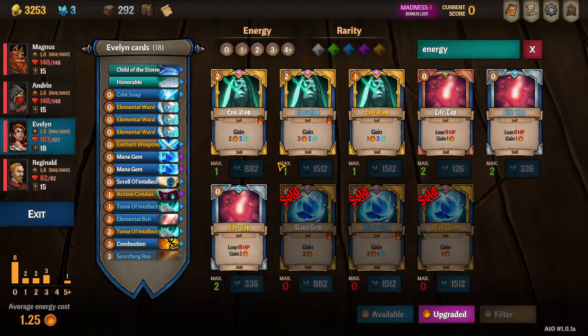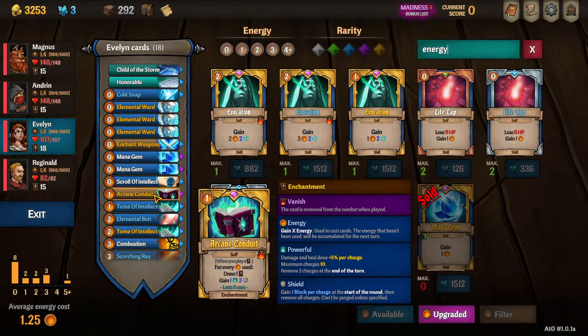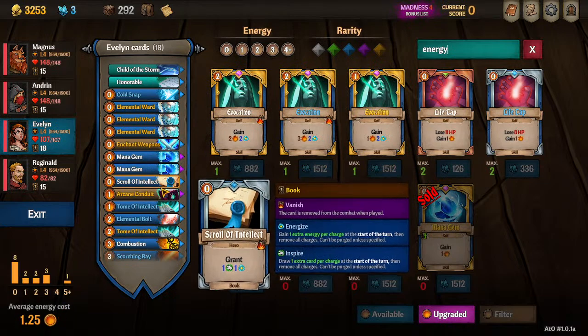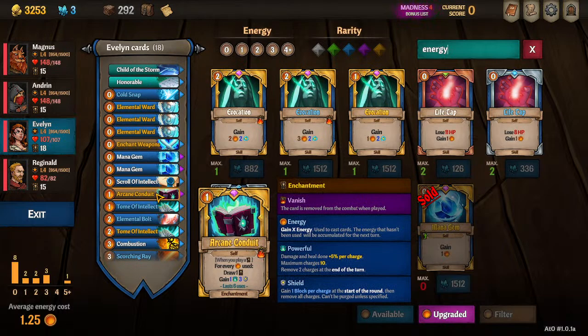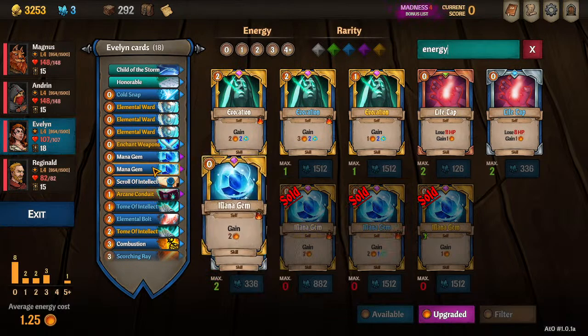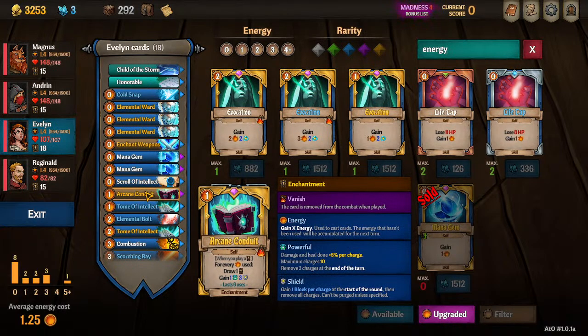Evocation says draw two, which is a good card, and also energize two yourself next turn. These Mana Gems — as long as you have enough energy cost going on, you can successfully dig with Arcane Conduit for lots of cards. As you're picking up lots of cards you'll get these Mana Gems which give you energy to play more cards, which then dig deeper with Arcane Conduit. So these Mana Gems are here because of Arcane Conduit — the two pair together really well. Once you've primed the pump it's a very powerful effect and you'll dig through your deck really fast.